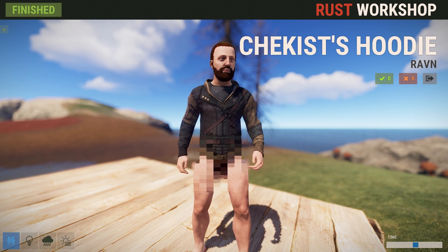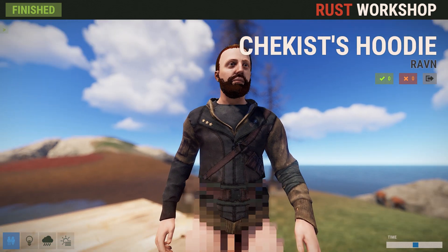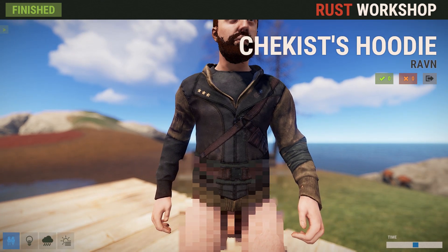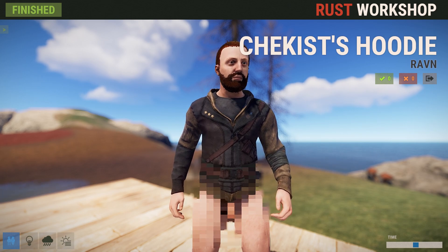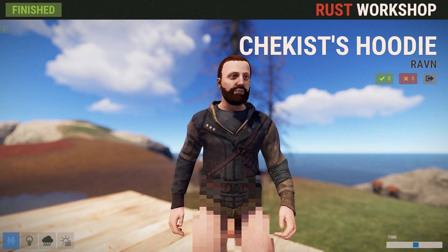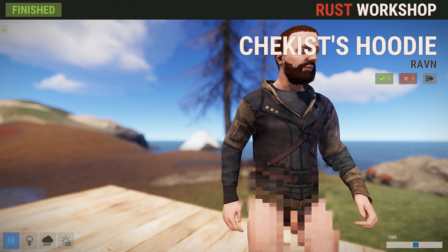Next up we've got a neat set of a hoodie and pants from Raven. We've got the Czechist's Hoodie, and it's a really nice looking hoodie. It's got a little star decal and some army insignia on it. Really nice color — it fits into the Rust thing. It's got a bunch of different leather dark browns, almost black but not quite, a little bit of red leather, and some green painted detail. Nice dark tones and earth tones.